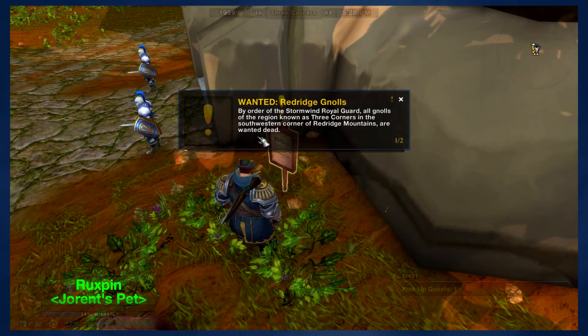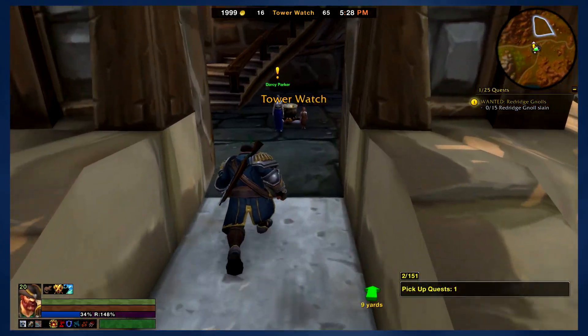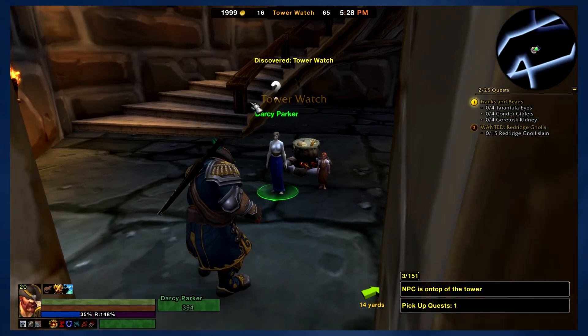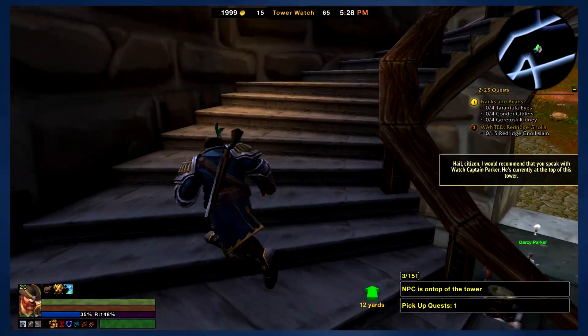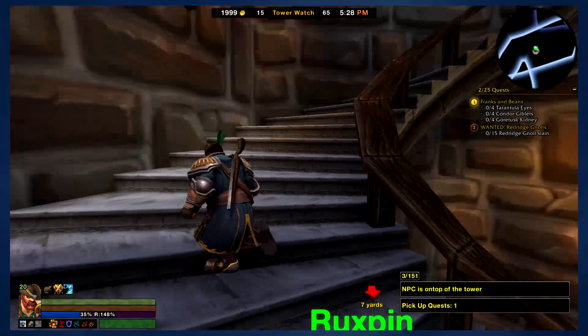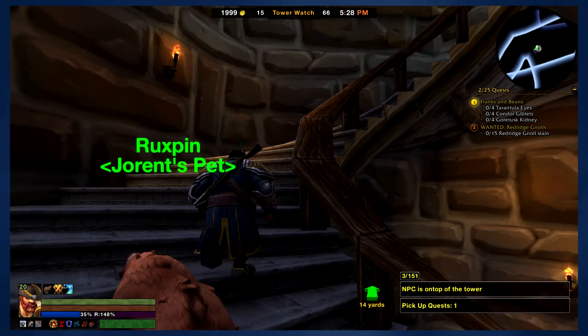I've got all the heirlooms we need. I'm going to pick up quests here. This is Red Ridge — it's a weird zone. Some people like it, some people don't. I don't mind it too much. There are a couple of annoying quests, but we'll get through it. It'll be a lot of fun. We're going to go up the winding staircase like we're in Hogwarts and get all these quests.